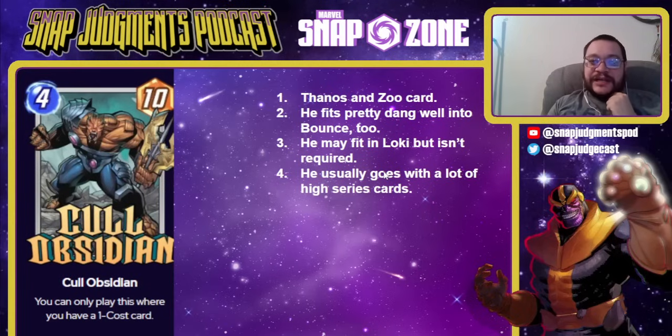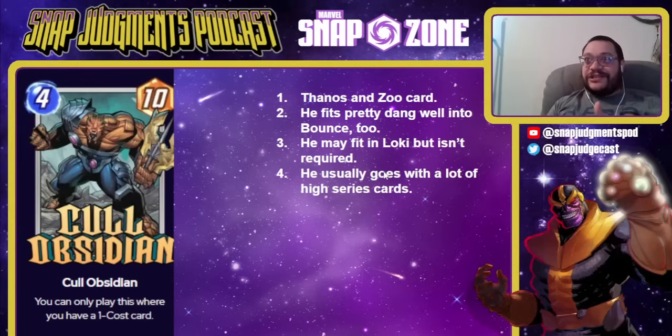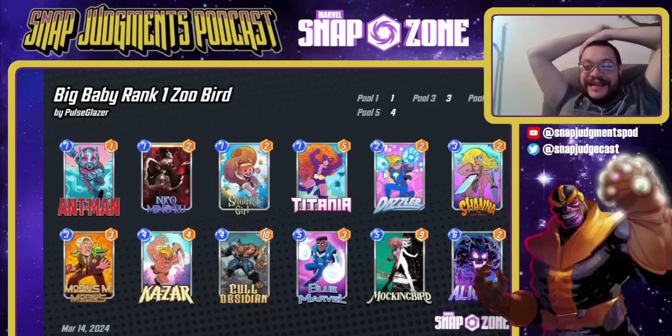Cull Obsidian is a 4-10 — a boring card. You can only play this where you have a one-cost card. He goes in Thanos and Zoo and fits well into Bounce. He may fit Loki but is not a requirement, and he usually goes with several other high series cards. He's not a good early grab, but if you're trying to finish out a Thanos or Zoo deck, he is a ton of power — 4-10 is just a lot with no real downside most of the time. Big Baby hit rank 1 with this Zoo deck. Cull and Mockingbird are the power for this deck, and the strategy says: since I'm playing these powerful cards, I should be ahead and win. At this point we're at four Series 5 cards — Cull is an expensive card for decks, but very powerful in those decks.